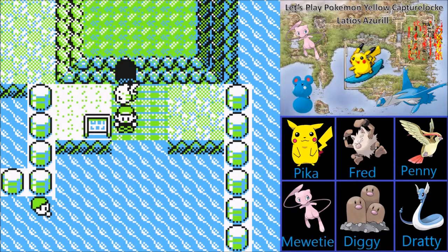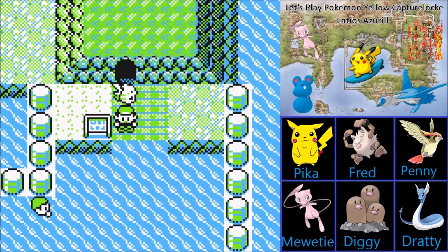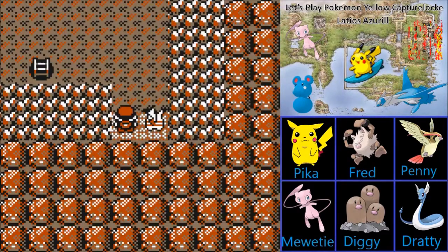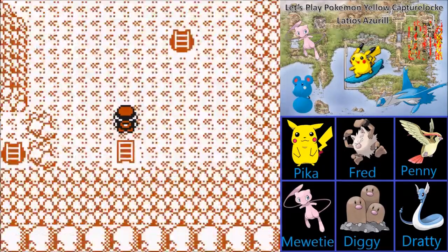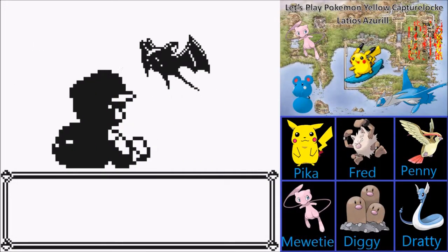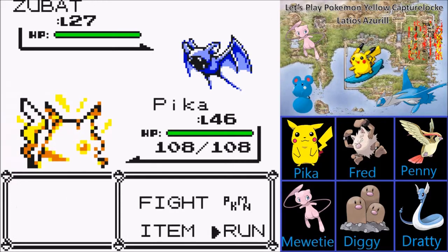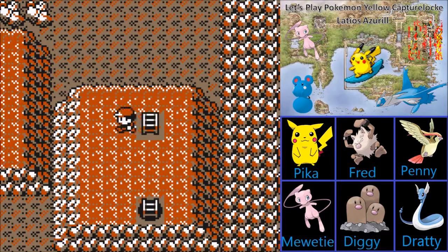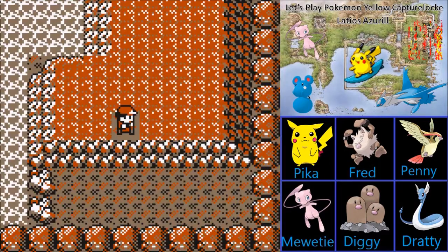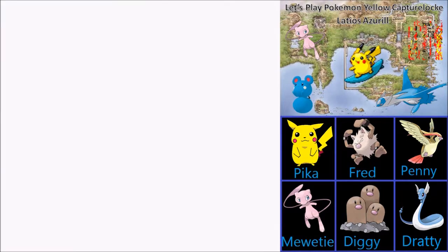G'day humans, this is Ladiosazuber and welcome back to Let's Play Pokemon Yellow Capture Lock. Here we are right outside the Seafoam Islands. Let's actually head in. There's a certain Pokemon all the way in the back that you guys probably all know about. There are also a bunch of Pokemon along the way, including Zubat that we don't need. But there are quite a few that we do need, so let's be on our way. Just in case we ever need to get out of here, we do have Diggy.